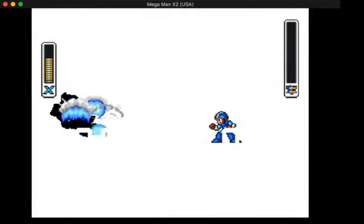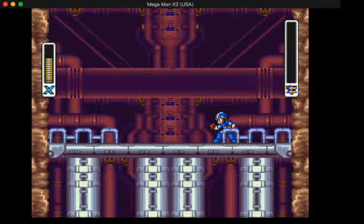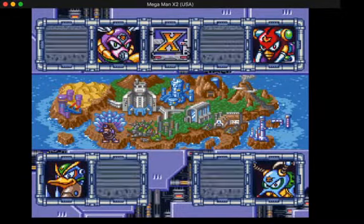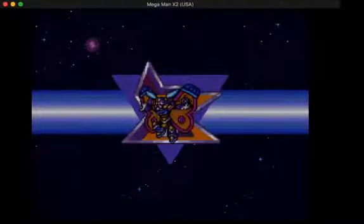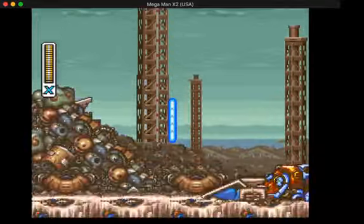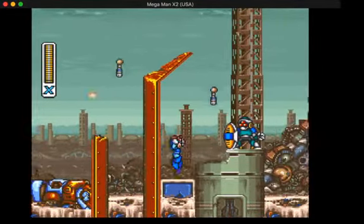We're going to be doing Morph Moth's stage, and we can actually get some armor there now that we have the S-Burner from Flamesag, which is another reason to go to that stage. Basically, you shoot fire out of the arm cannon, and the charged version actually lets you get some neat stuff like art tanks. We will be returning to Wheelgator's stage for that. The S-Burner — it's kind of like an air dash basically when it's charged, if that makes any sense.